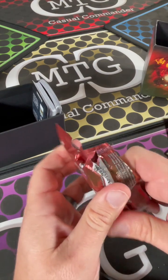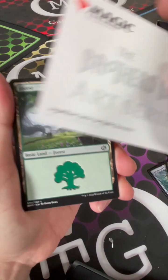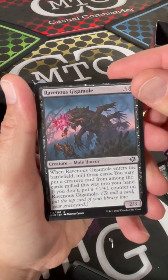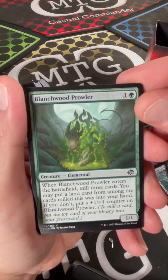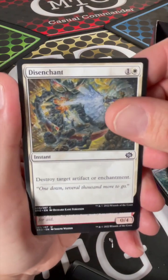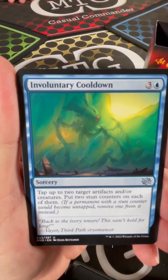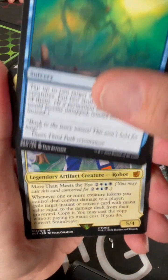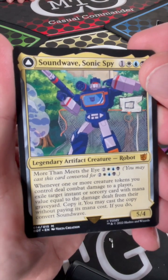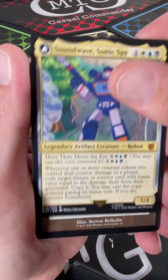Ravenous Gigamold, Blanchwood Prowler, Mishra's Juggernaut, good old fashioned Disenchant - like I don't have thirty of those laying around. Sardine Cliff Stomper, Obstinate Bailoff, another Involuntary Cooldown. Oh here's a Transformer - Soundwave, Sonic Spy. Whenever one or more creature tokens you control deal combat damage to a player, exile target instant or sorcery card with mana value equal to the damage dealt from their graveyard, copy it, you may cast the copy without paying its mana cost. Convert this guy.